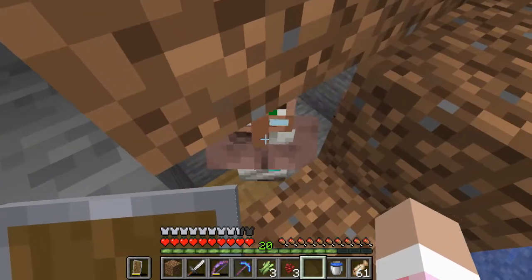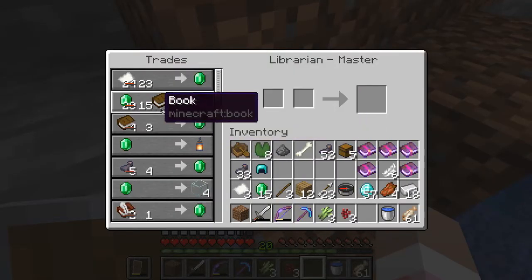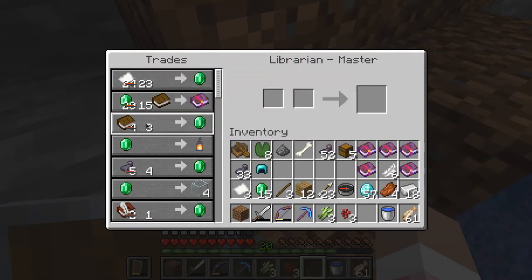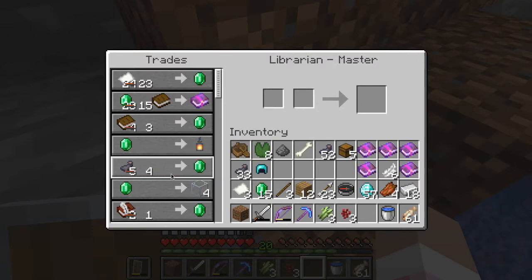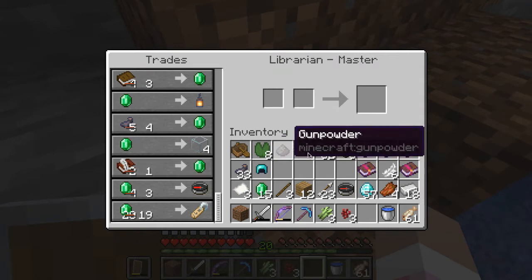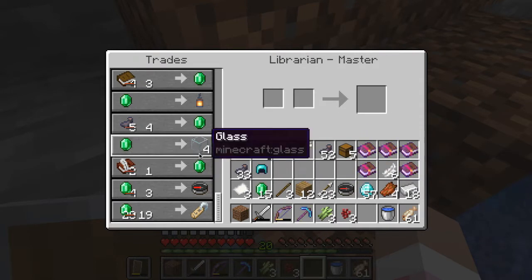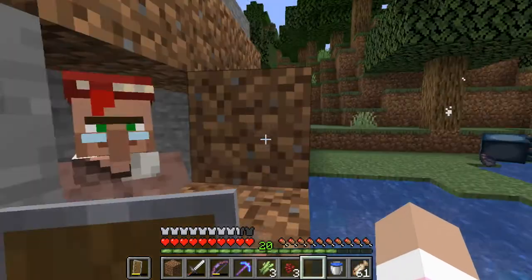Hello there, villager. He's walking free now, I gotta be careful. So it's 15 emeralds plus a book for a mending book. And we can get emeralds for books, we can also get emeralds for ink sacks, and we can get emeralds for books and quills. So we have the ingredients for all of that, but I want to make things a little easier. One thing I want to do is make it easier to farm cows for leather, because we are kind of short on leather and I want an easier way to access it.